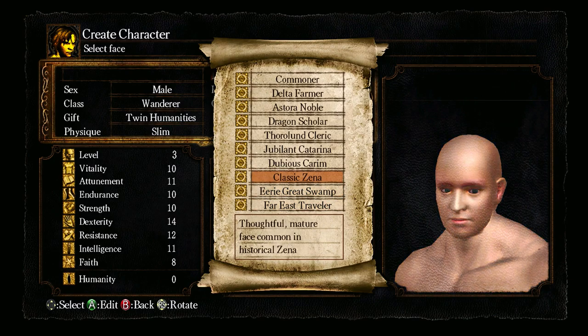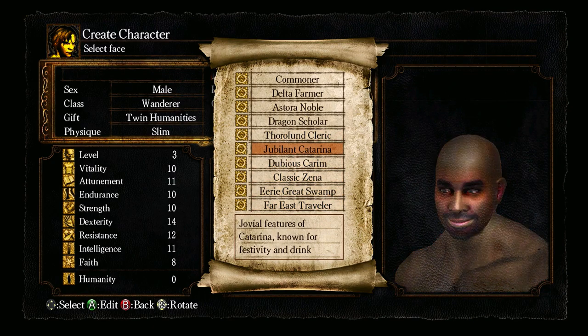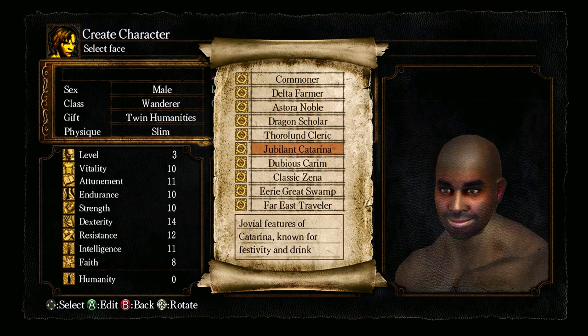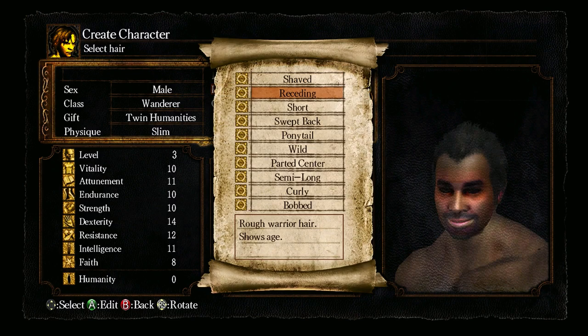I'll go with just slim physique. You don't get a whole lot of options here — it's basically a set of presets, all of them hideously ugly, especially the jubilant Katarina. Look at that. If you want to choose a black guy, that's your only option: the jubilant Katarina. And I do want to choose a black guy, so... I gotta do it. I don't have a choice.